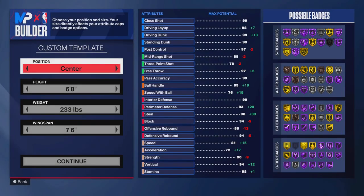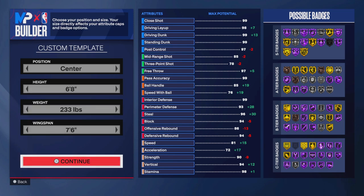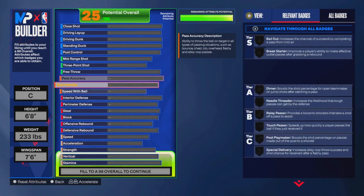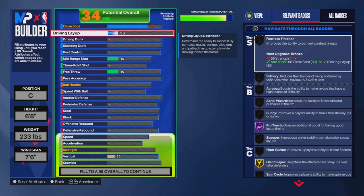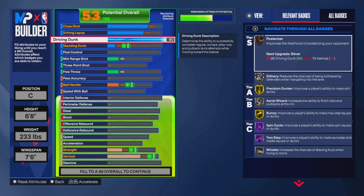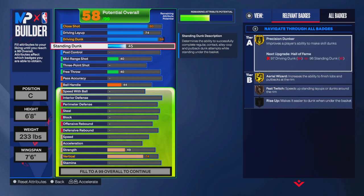Let's make a center: 6'8", 233 lbs, 7'6" wingspan. I already have so many guards, so I just want to make my OG interior finisher build — a center build that can dunk on everybody, shoot a little bit, and have amazing defense. We're going to be going crazy until NBA 2K25.